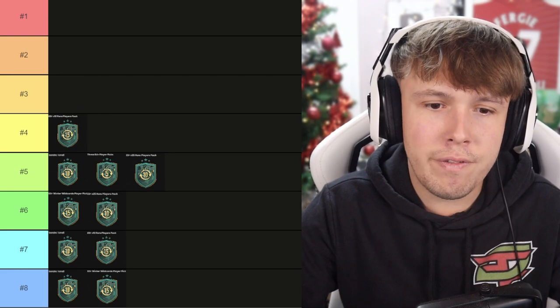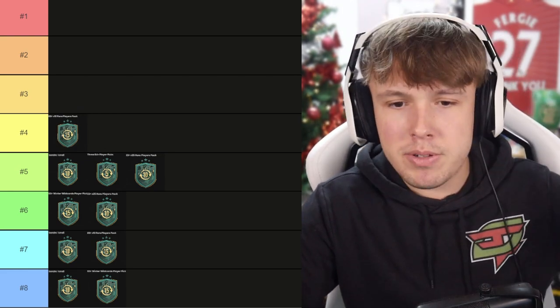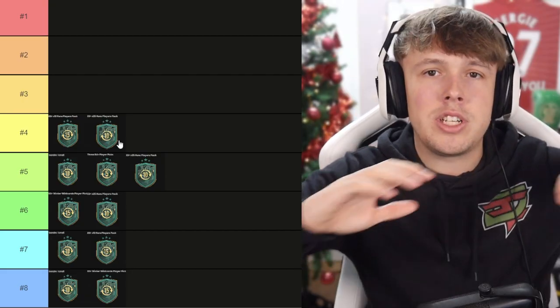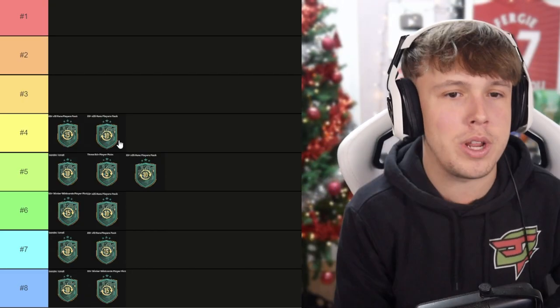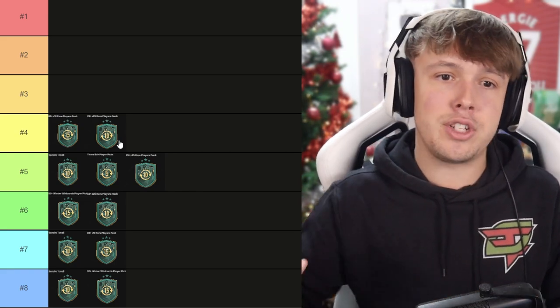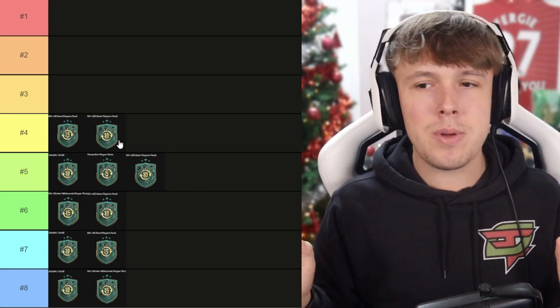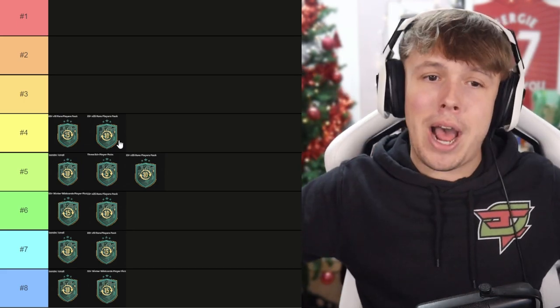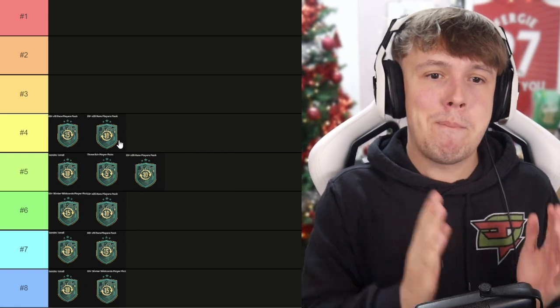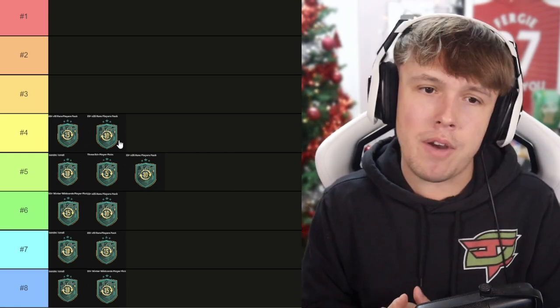On to number 4 — fodder central. We've got 85 times 10 first of all, and then another 83 times 25. It's literally just straight-up fodder packs for all 25 tokens. In the 85 times 10 you're getting the higher chance of the bigger players; 83 times 25 you're getting more but probably won't get the best players near the top. I feel it's decent at number 4. An 85 times 10 is worth gambling, and an 83 times 25 is also worth it, especially when it comes to something like Team of the Year.